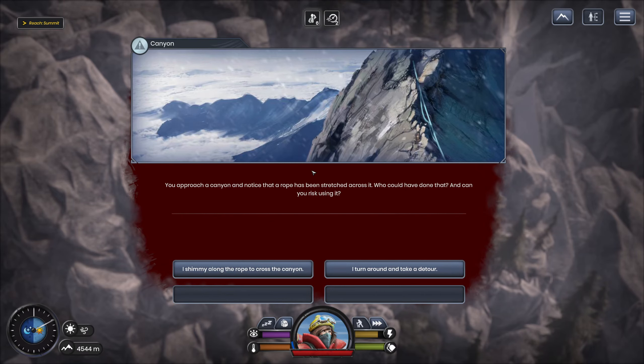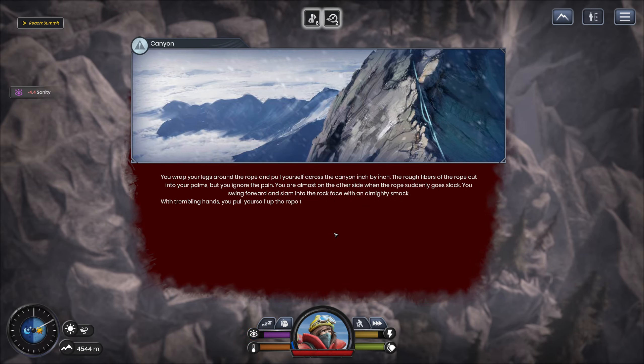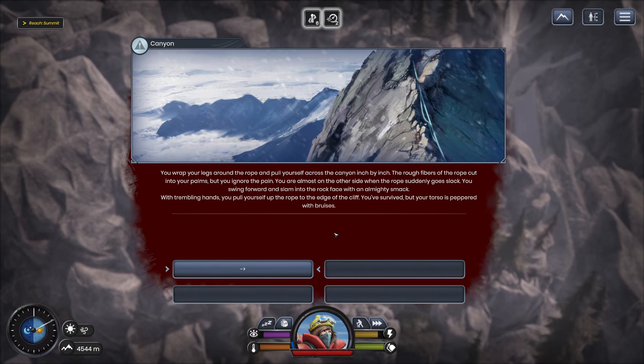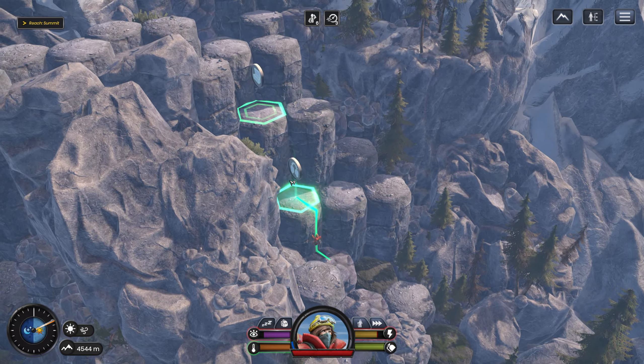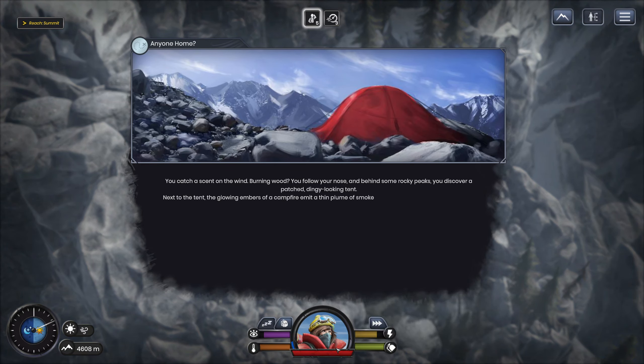We got a bad event. You approach a canyon and notice a rope stretched across it. What could have done that, and can you risk using it? I can either shimmy across the rope or turn around and take a detour. I trust the rope — we lose sanity, but we've got some. You wrap your legs around the rope and pull yourself across inch by inch. The rough fibers cut into your palms, but you ignore the pain. You're almost on the other side, but the rope suddenly goes slack. You swing forward and slam into the rock face with an almighty smack. With trembling hands, you pull yourself up onto the cliff edge. You've survived, but your torso is peppered with bruises. Interestingly, I got bruised but I didn't lose any health.